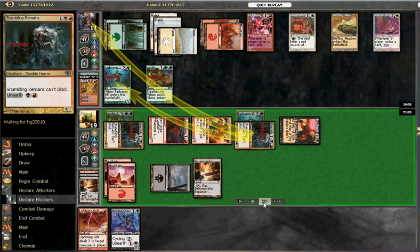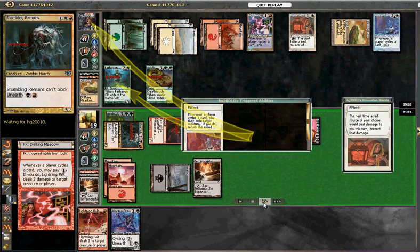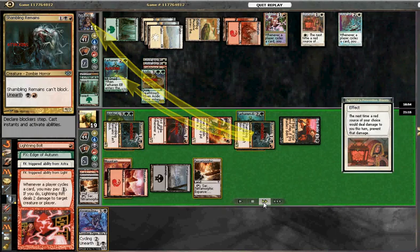An Acidic Slime comes down and destroys our swamp, and starts blowing up our lands — which might have been helpful to not have a Terramorphic Expanse there.